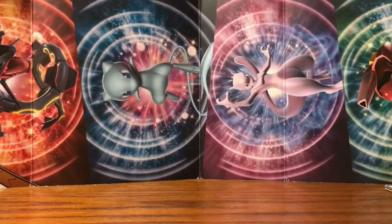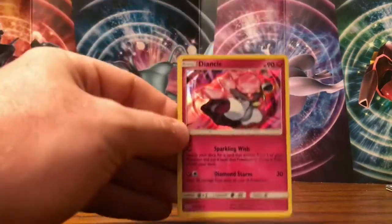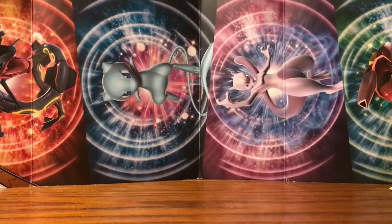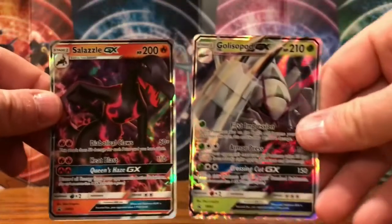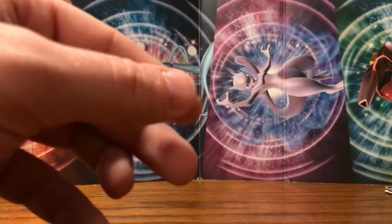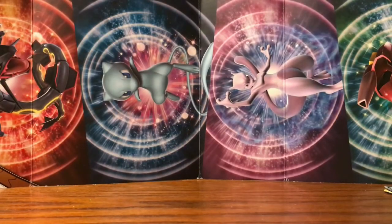So not the greatest box there, guys. We did pull the one holo — the Diancie right here — as well as we got our two GX promo cards in the Golisopod and the Salazzle, but besides that this box was pretty bland, not a whole lot happening. Hopefully in our next video we manage to get some good pulls. Thanks for watching — don't forget to subscribe to the channel, make sure you like this video, hit that notification bell, and as always, enjoy the day.